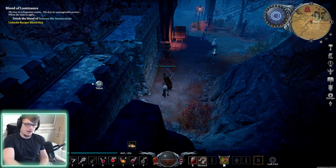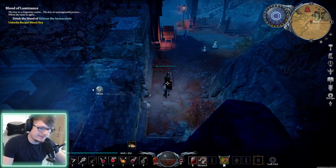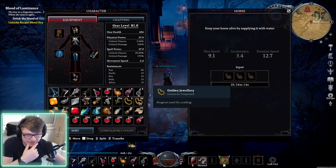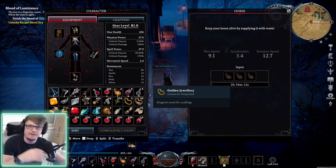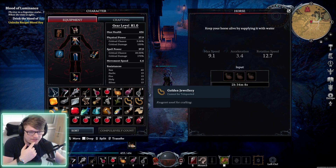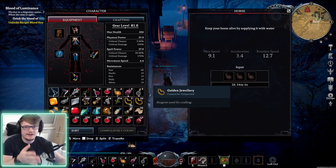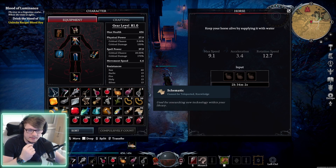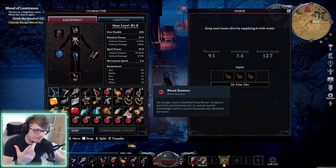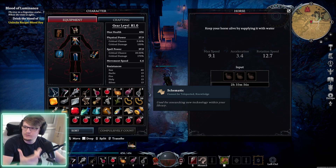As you guys can see, from going around that whole rotation - about five to ten minutes of killing mobs - I got 25, let's say 22 gold jewelry because I already had a bunch before. I think I had five imperial thread when I started, so we got 15 imperial thread. On top of that, 92 schematics - that's actually insane. We also got some fishing spots with sage fish.